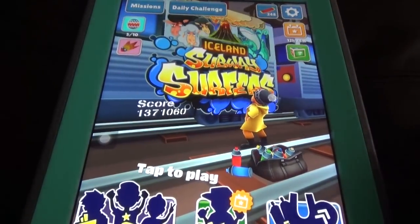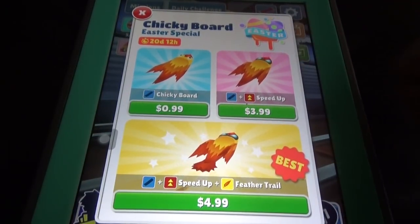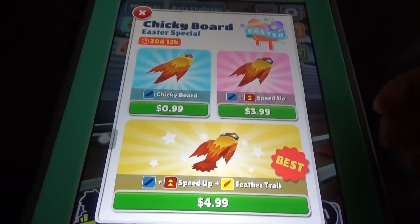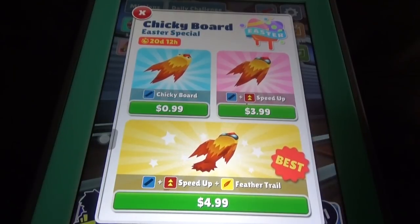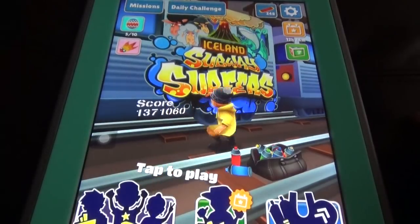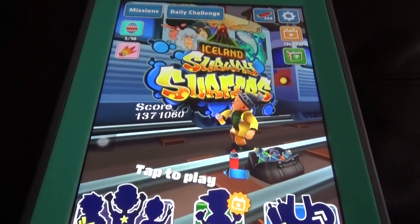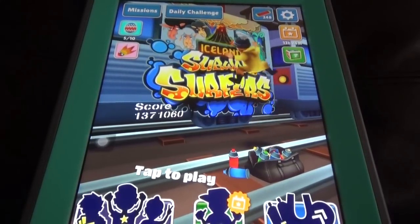This map is completely different from all other existing maps. The normal Cheeky board costs 99 cents, the speed-up upgrade is $4, and speed-up plus feather trail is $5. That's the thing about the Easter special board, the Easter special character, and the normal Iceland special. Thanks for watching and don't forget to subscribe.